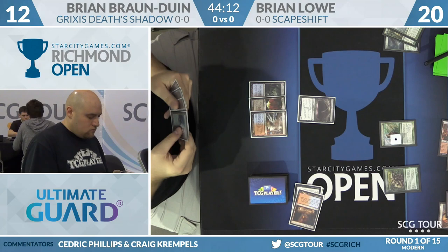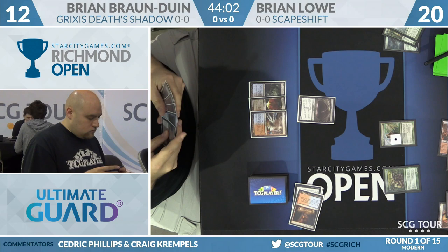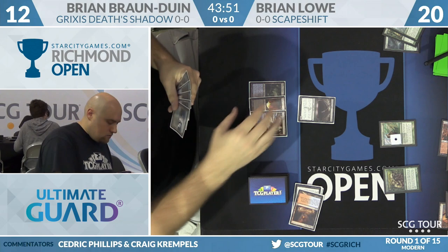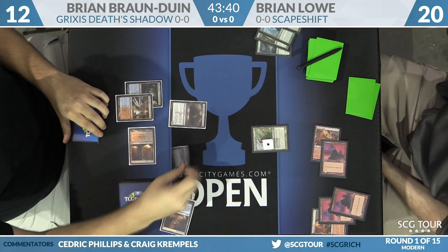Brian Lowe simply passes the turn back. BBD draws a card — picks up a Polluted Delta. It'll be fascinating to see if Brian Lowe plays around Stubborn Denial. The card has become so ubiquitous in Death's Shadow decks that opponents will play around it even if it's not in their deck — though we, just like you at home, know BBD does not have those in his main deck this weekend.